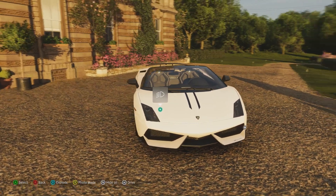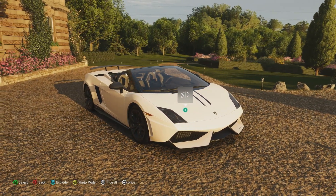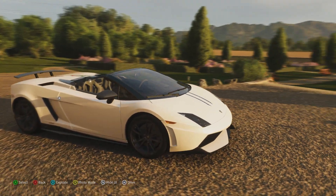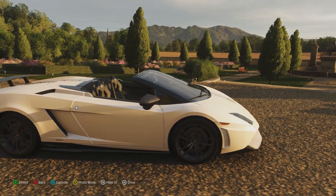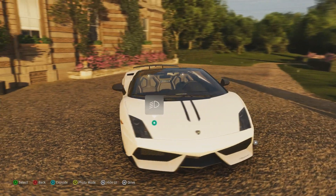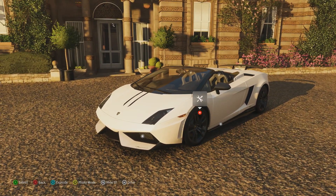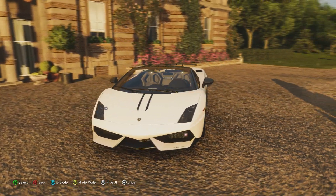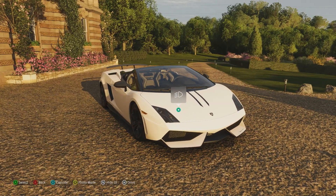This car has plenty of advantages over the standard Superleggera even though it does have a couple of disadvantages. The first of those advantages is obviously that it's a much better looking car, it's far more striking, far more beautiful, and it's slightly on the mad side which is quite frankly what a Lamborghini should be, and those looks are just to die for really.